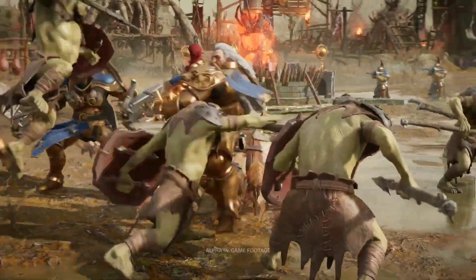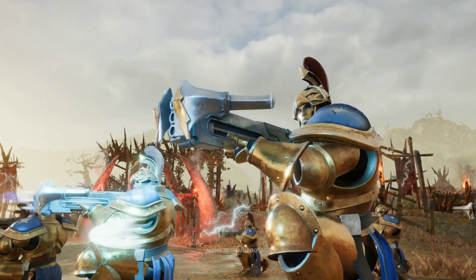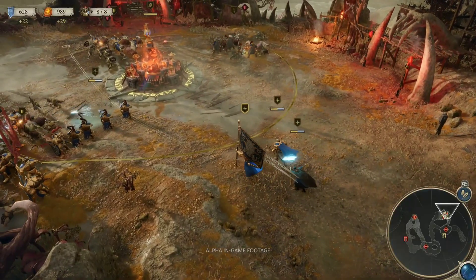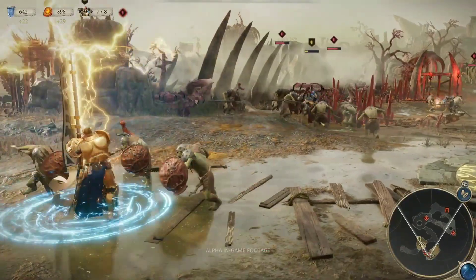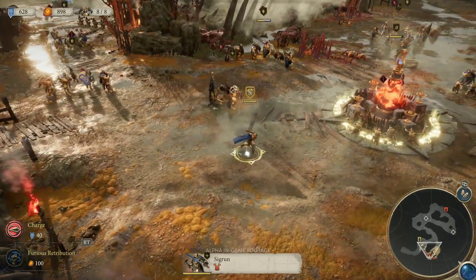Movement and attack animations look amazing. There's all kinds of reactive stuff going on, which the developers mentioned in the livestream — units will actually react to the environment around them. It sounds like some of the terrain on the maps will be interactive as well, like swamps that will slow down your units. We've also got powerful abilities that heroes and individual units can use.